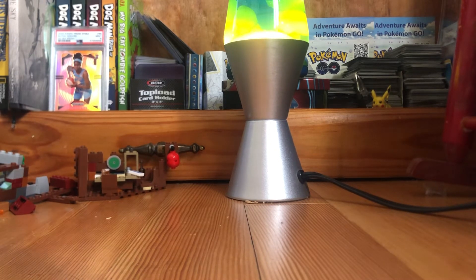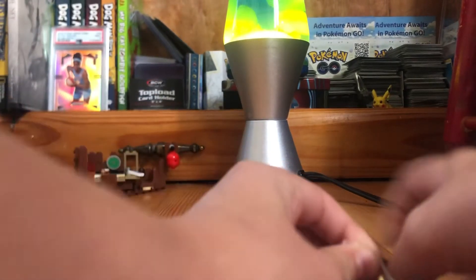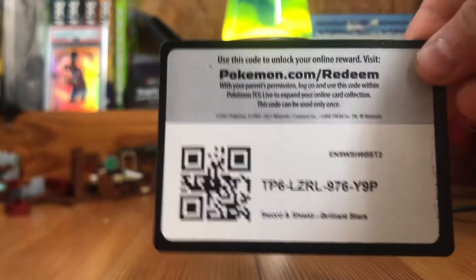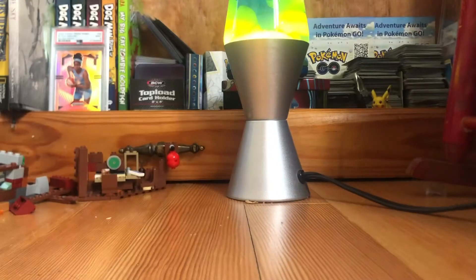I had a pack of Astral Radiance and when I pulled the Altered Origin Dialga, I had the lava lamp going. So I'm gonna try that again. We're looking for the Charizard — any type of Charizard. This is Charizard hunting episode three.